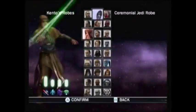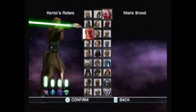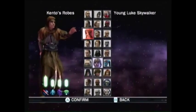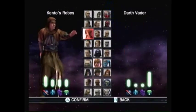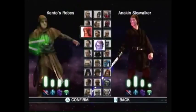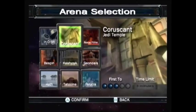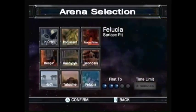So you get to start off with a ton of characters — characters that aren't even in this game, which is pretty cool. Different robes, different all that stuff, just characters from the original series. Choose your favorite one, choose your selected arena that you want to fight on. It's only nine of them, but still pretty good.